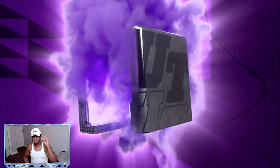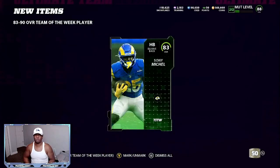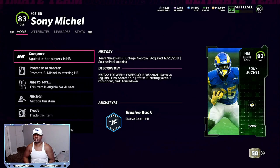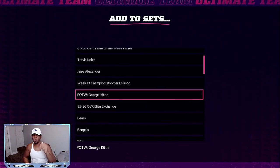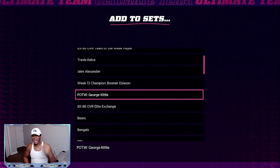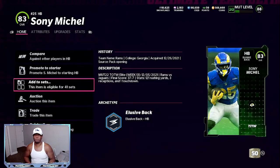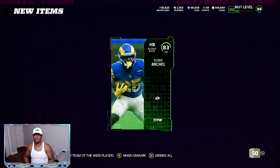So we open up these three packs — it gives us three opportunities just by opening up the get-a-player pack. That's an 83 overall Sony Michelle, the lowest possible pull. As you can see, he goes into the player of the week George Kittle set, and he goes into the week 13 champion Boomer Esiason set. George Kittle is the highest selling card right now. So going back to the last two packs, that right there is going to take about 4,500 to 5,500 off of your initial price.